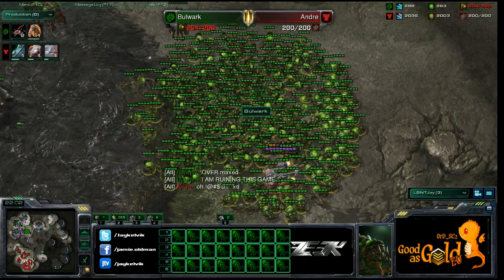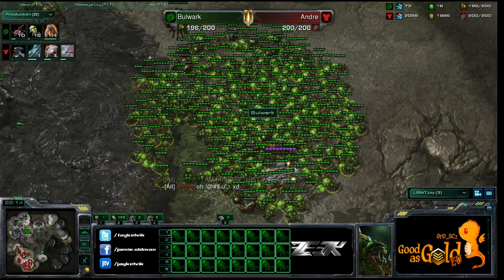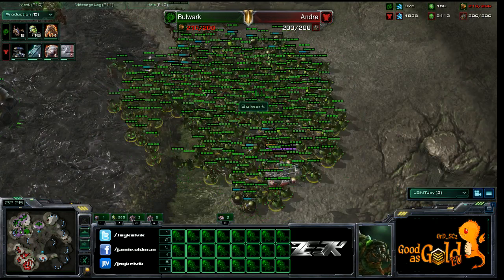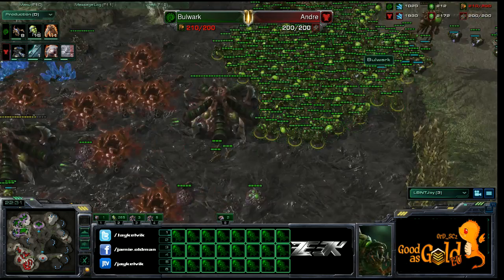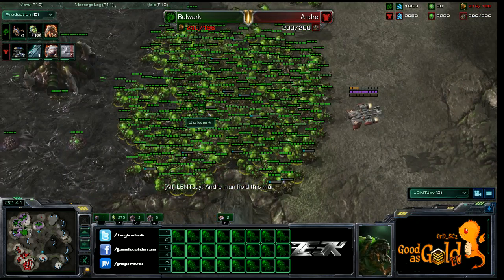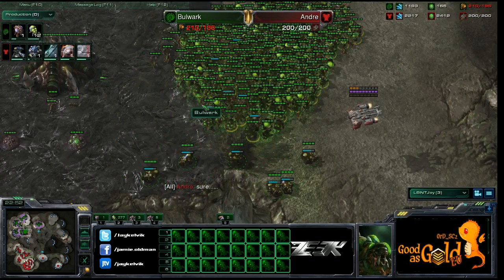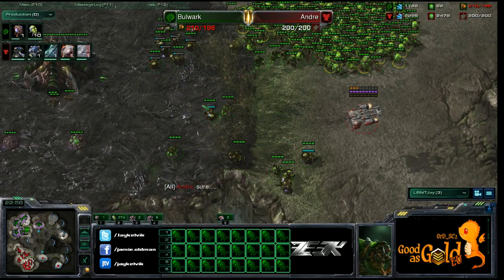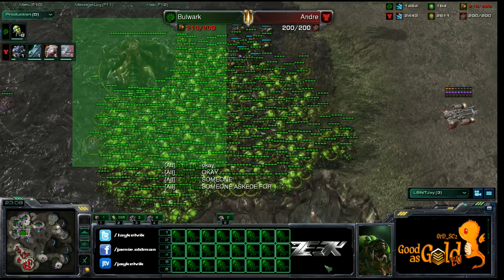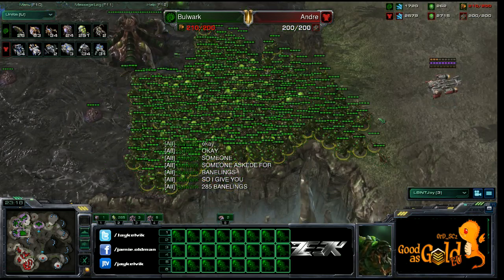Commentator feels sorry for Andre. Over-max achieved — 15 more banelings in production. This is going to be amazing. 110 supply in ball crawlers as well — that's how he does it. The commentator wants Andre to decimate Bulwark but secretly loves the mass banelings. It's a massive green blob on the field — Andre is allowing this to happen.